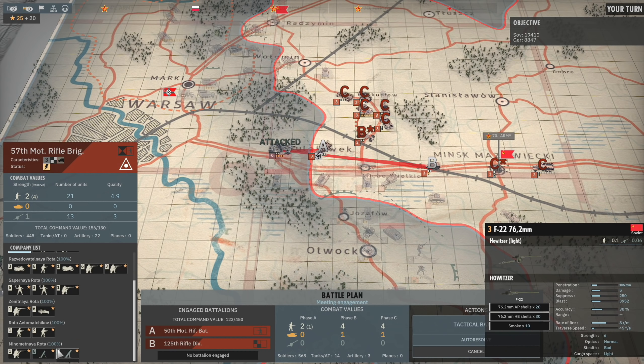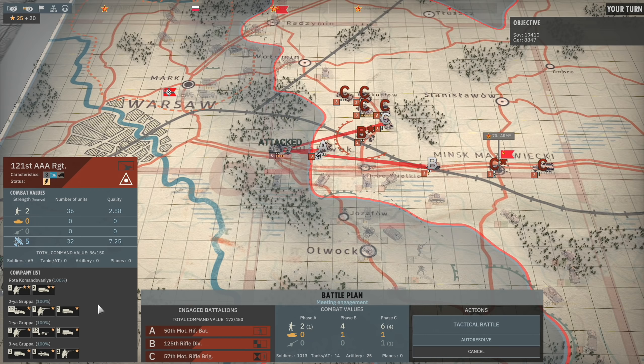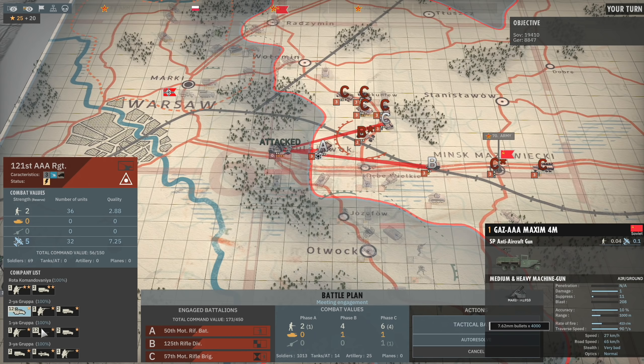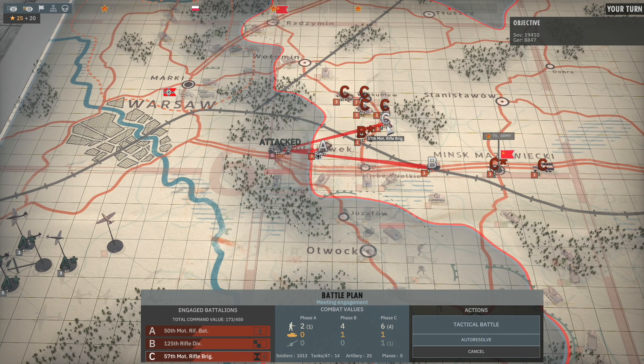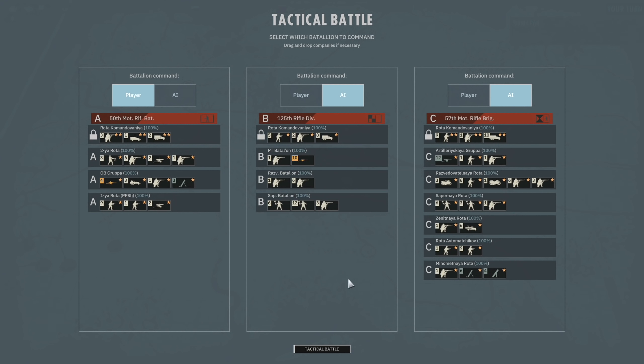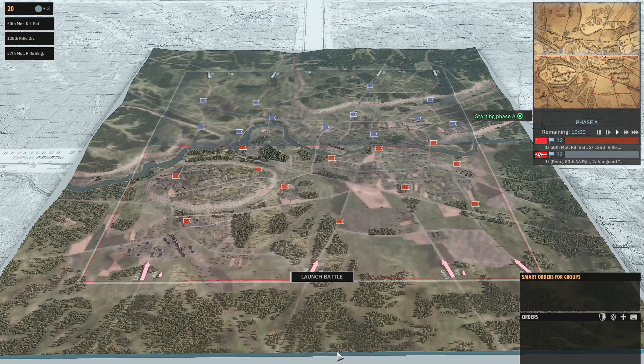We'll bring in the 125th so we have reinforcements in phase B, and probably the 57th Motorized Rifle Brigade because they have a lot of artillery. We've got a bunch of F-22s and some 82mms. This will be quite an interesting little battle. It will take a while because I don't think we have enough to really push hard and fast. It might not even get to phase C. Oh, they had reinforcements we can't see — the Vanguard Hermann Göring. I have no idea what that consists of.